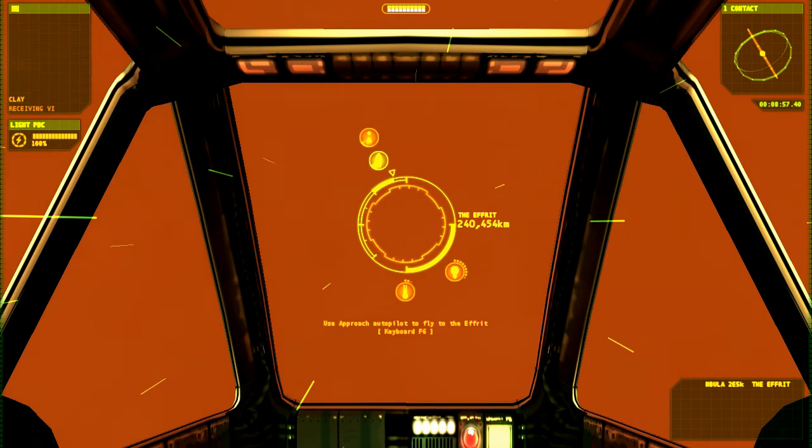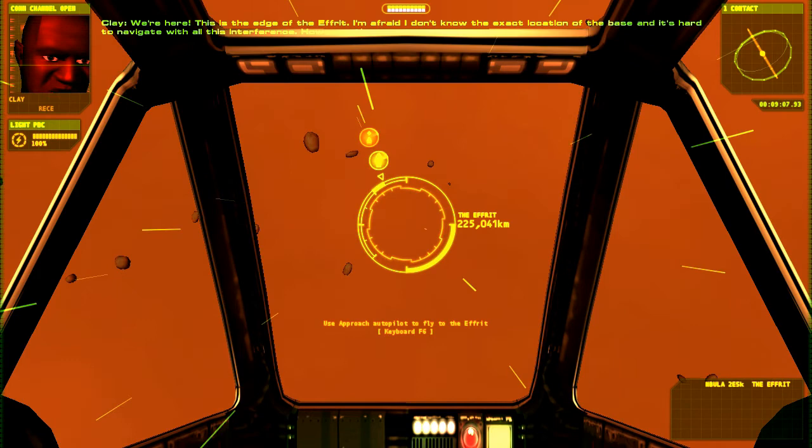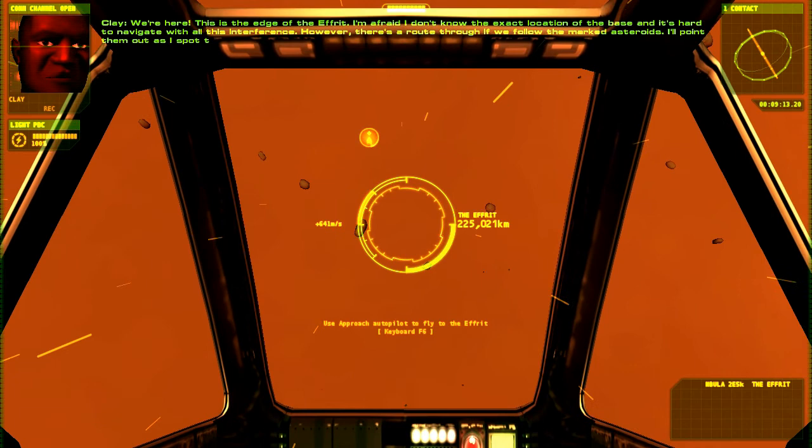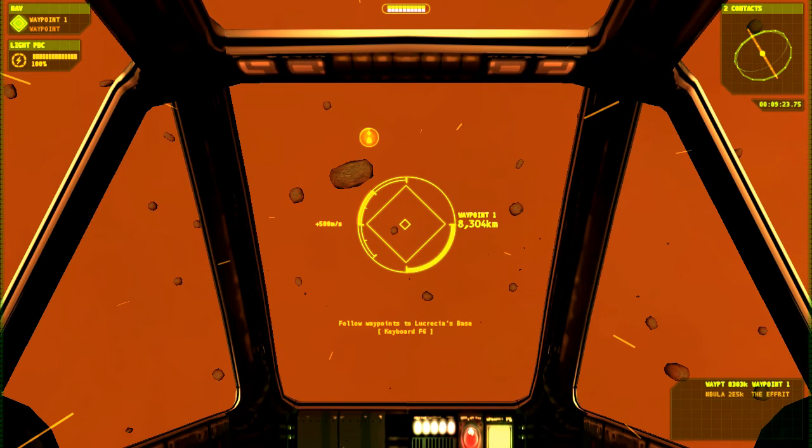We're here — this is the edge of the Afrit. It's pretty, and it's hard to navigate with all this interference. However, there's a route through if you follow the marked asteroids. I'll point them out as I spot them. You fly to each asteroid — that helps locate the next one. I'm bringing up the first waypoint now. Waypoint one, let's go. Let's turn off the flight assist.